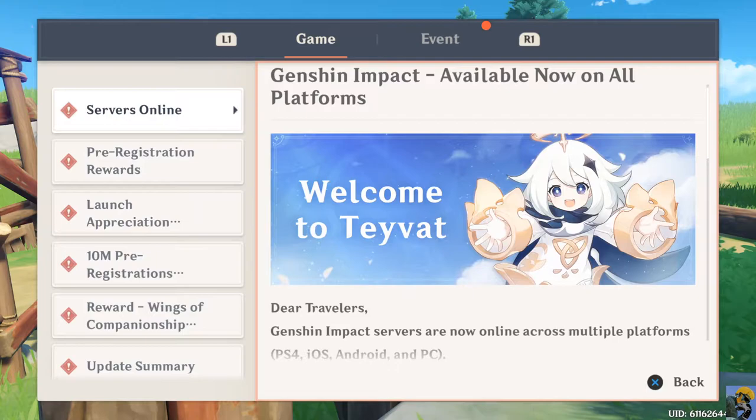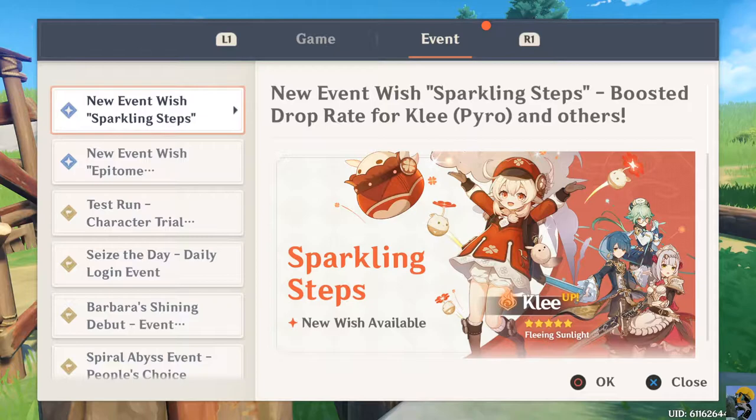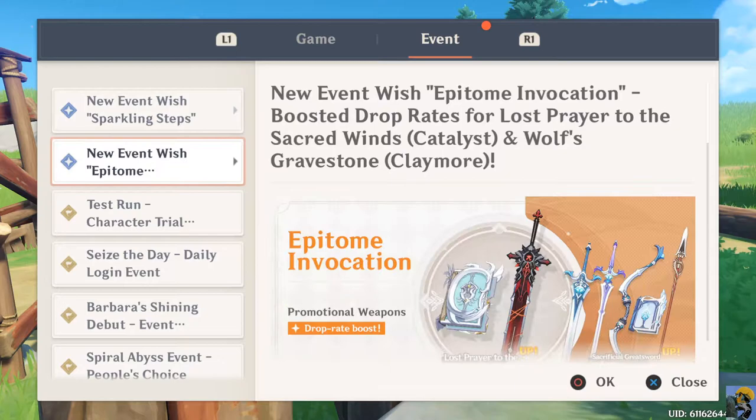Notices, events - new events: Sparkling Steps, boosted drop rate for Klee and others. Back.